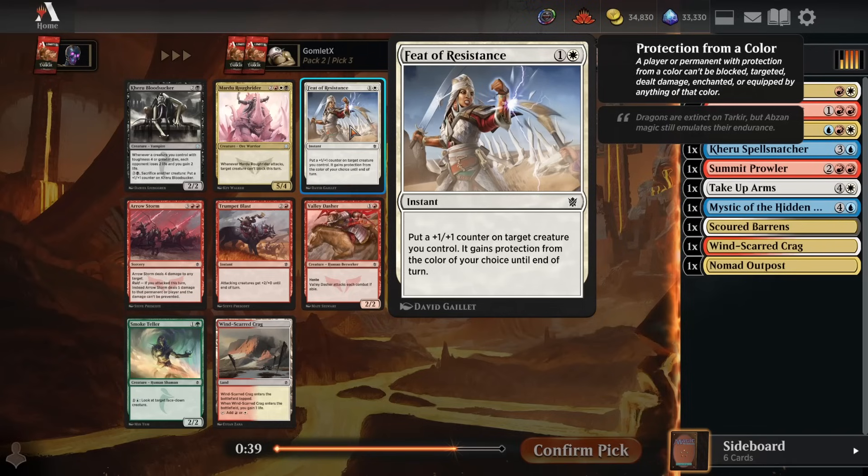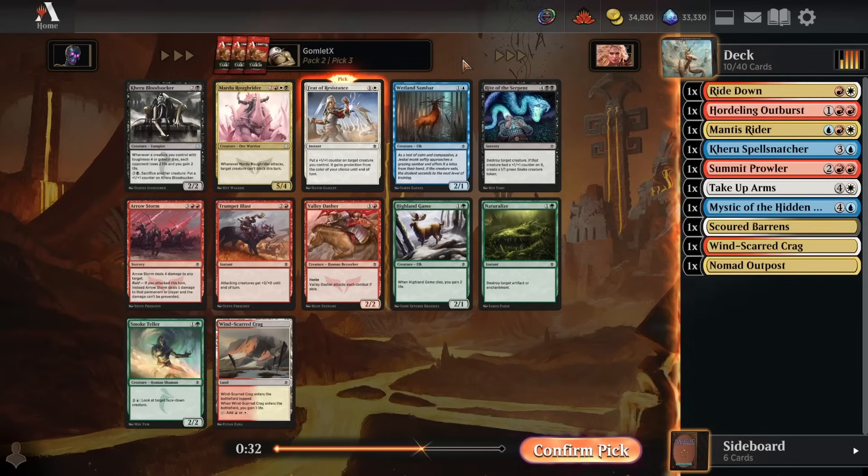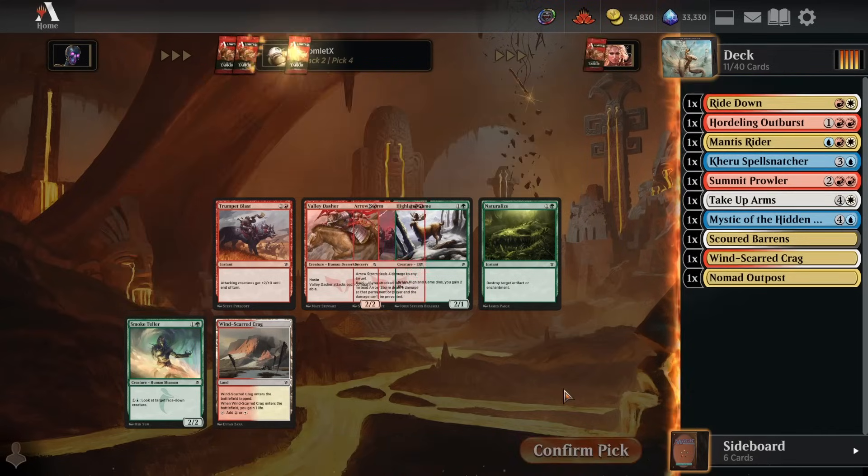Pack 2, pick 3: Feat of Resistance, 100%. Love this card - it's insane. It's better than Arrow Storm, better than Rough Rider, better than Windscarred Krag. Slamming it in. The closest competition here is the Windscarred Krag, followed by Arrow Storm - let's say one, two, and three for the pick order.